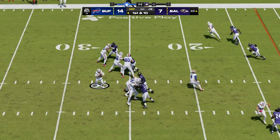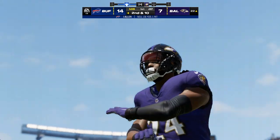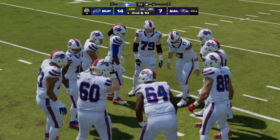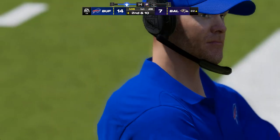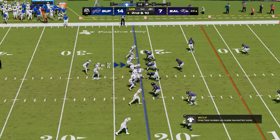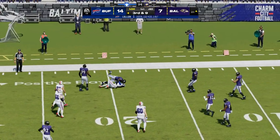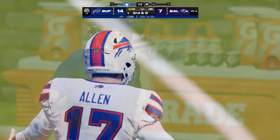Allen now on first down — his throw's going to be incomplete. Not sure what happened, but the timing was a little off on that throw. Now a second and ten. Allen — Cook has it, left side. Minimal gain as we tick down inside of a minute remaining in the opening quarter. As a defense in zone coverage, you're able to keep your eyes on the quarterback and see the play develop, stopping that quick pass right at the line of scrimmage.